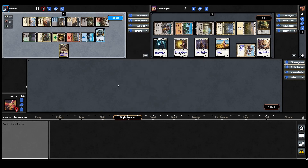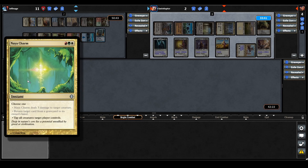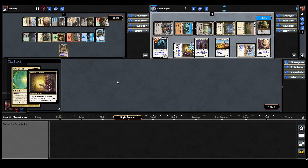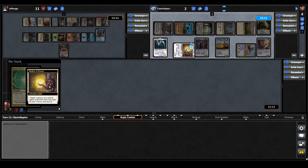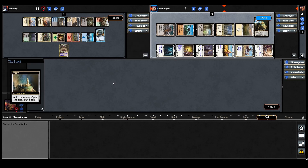We have a response from the Sliver Queen player — they cast Naya Charm: tap all creatures target player controls. That's actually a great response; that gets them the game right there. What a card to hold on to! Let's see if Odrik has any responses. In response they tap Mother of Runes to give their commander protection, but it won't matter — they all get tapped down. Odrik moves to their end step and Monarch triggers, drawing a card.